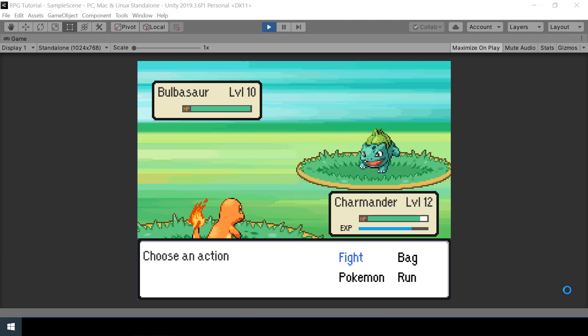Hey everyone, welcome to part 37 of my Pokemon game series in Unity. In the previous video we implemented the XP gain mechanic, and in this video we will implement level ups. So if the Pokemon's XP bar becomes full, then it should level up — we'll implement that in this video.